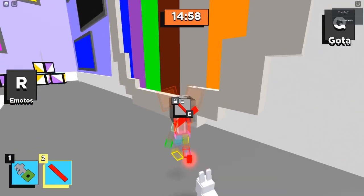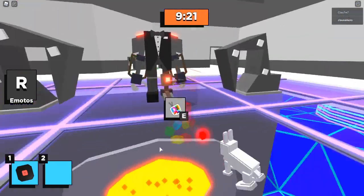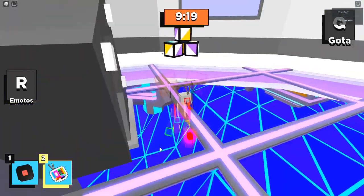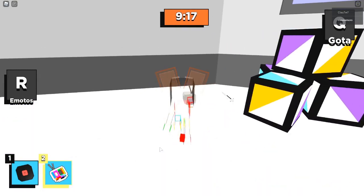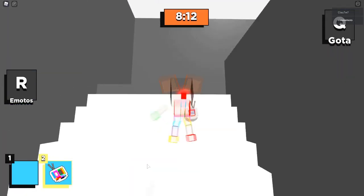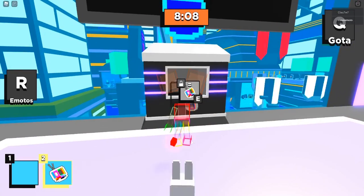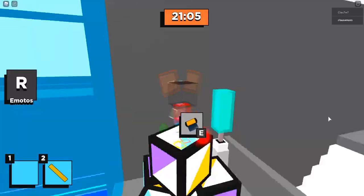Activado esto, lo que va a pasar es que va a caer una pantalla. Esa pantalla la vamos a tomar y justamente la vamos a poner de este lado. Por aquí aproveché y agarré eso, aquí nos vamos de este lado y subiendo las escaleras aquí ponemos la pantalla. Y listo, primera cosa activada.